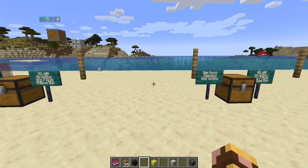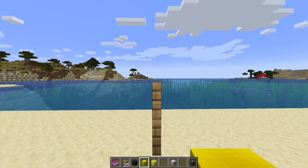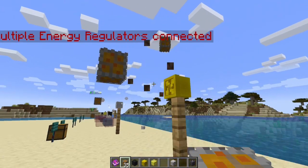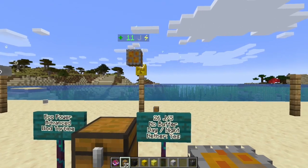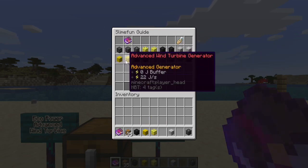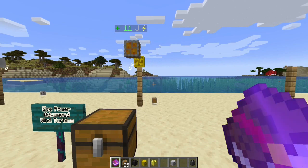Let's look at the advanced wind turbine - this one generates a little bit more. I said 26 but it's actually generating 22, and checking the guide confirms that. It is 22 joules per second, day or night, no buffer, and works in the Nether.